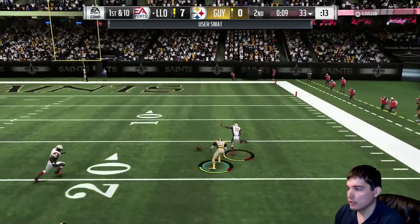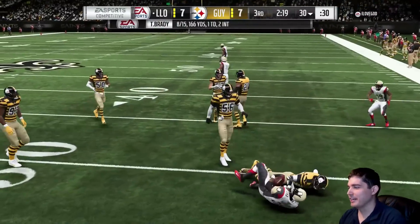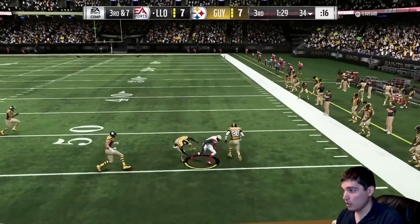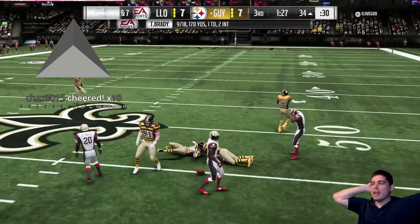Here is one-on-one getting beat deep, but able to get the SWAT animation down. You see Deion Sanders wrapping up tackling there — I would expect this from Deion. In previous Maddens and Mutt's, Tip Drill could have come in handy at that moment — dropping that tip. That was an amazing play.